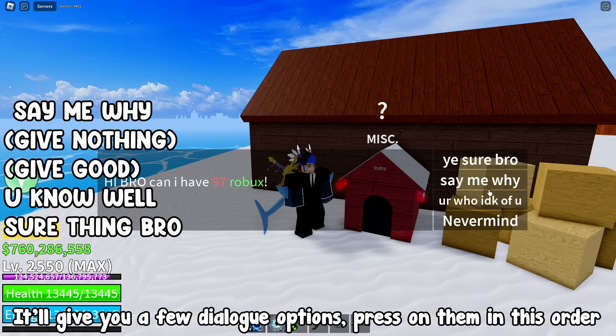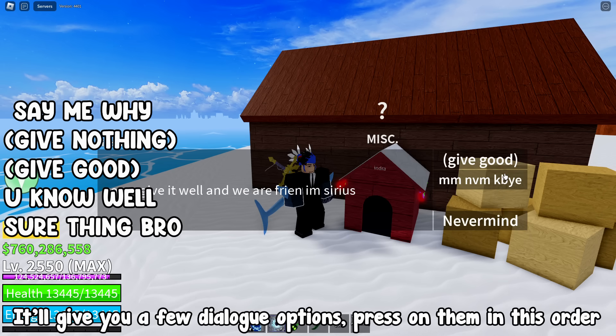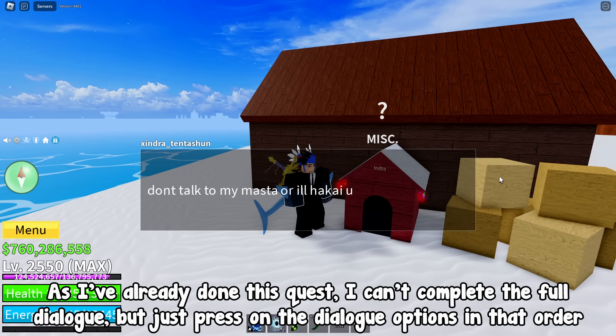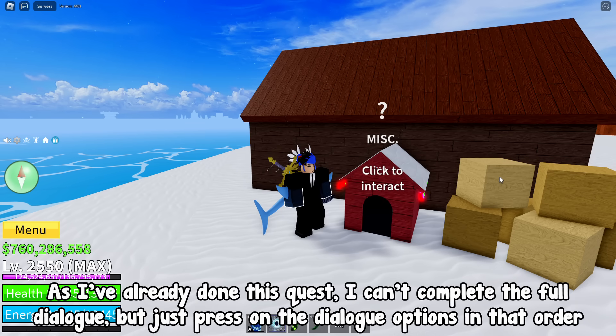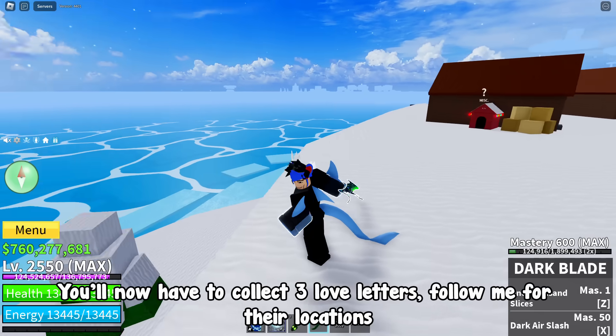It'll give you a few dialogue options — press on them in this order: say me why, give nothing, give good, you know well, sure thing bro. As I've already done this quest, I can't complete the full dialogue, but just press the dialogue options in that order. You'll now have to collect three love letters — follow me for their locations.